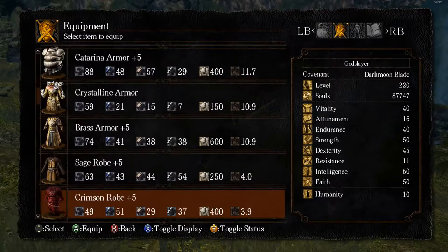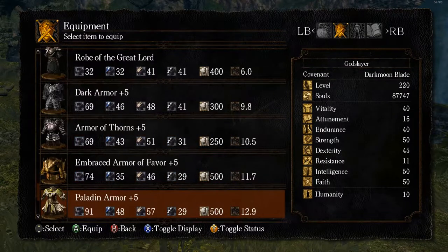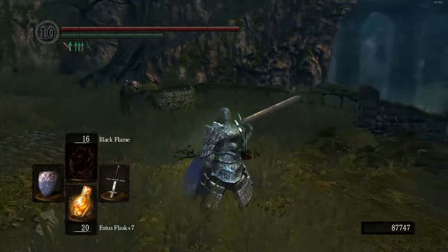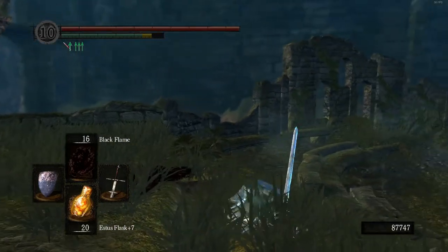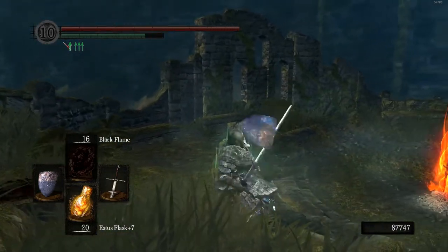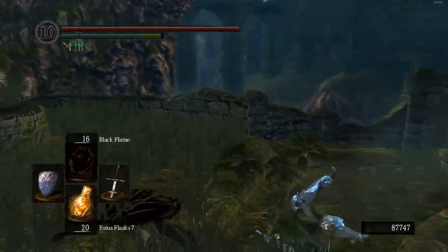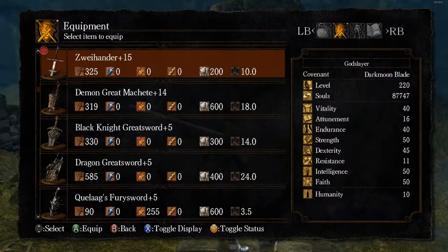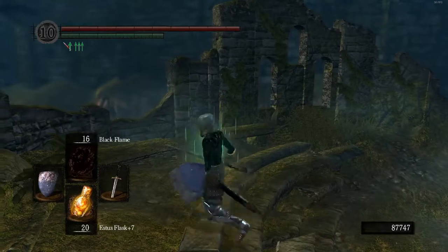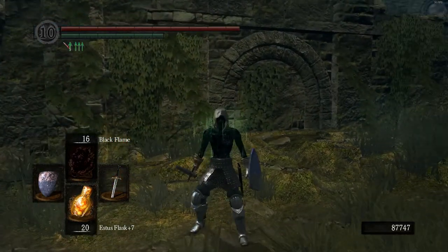And now we have what's called the fat roll. The easiest way to demonstrate that is going to Havel's armor and taking off Havel's ring. Now I'm over 50% equip burden, and my roll is like this. All of the rolls have a fairly quick start, but you can see how slow the recovery is on this. And then if I switch to a lighter weapon - this is pretty light. You can kind of get a feel for it. Now here's one of the areas where I think there's a failing in this game's design.